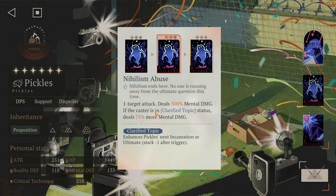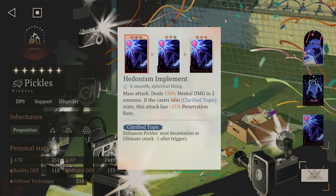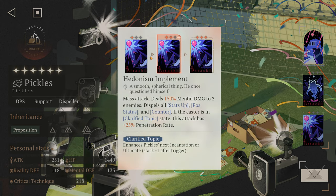At one star, his attack deals damage, and if he has Clarified Topic it deals 75% more mental damage. The strategy is: use Pickles one turn, skip him the next — that way you constantly have the Clarified Topic status and do insane damage. He'll also build ultimate charge super fast this way.